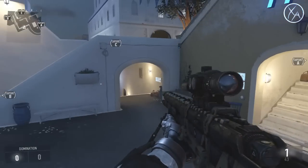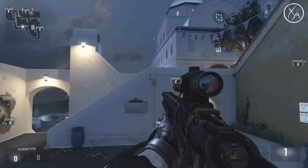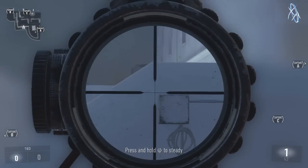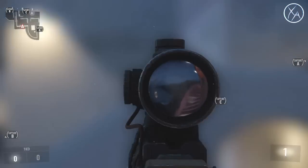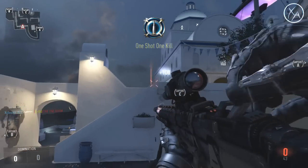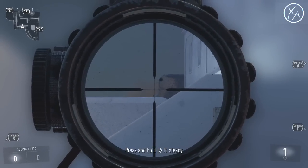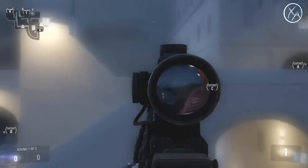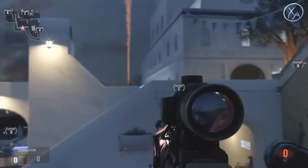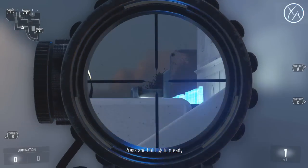That spot I just showed you is pretty good, but I have a great counter to it as well. If somebody is effectively locking that down, you hop on top of this area right here — if you're crouched, they can't see you. Stand up and you get a perfect line of sight on that corner. You can pick them off with an assault rifle or a sniper rifle very easily. You can also jump up and check here or try to get a jump shot with a sniper rifle to pick off people in the more common spot.